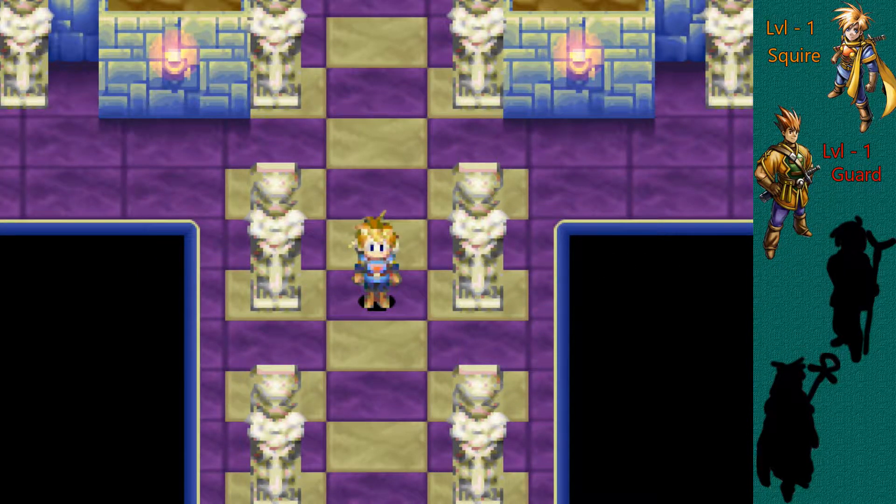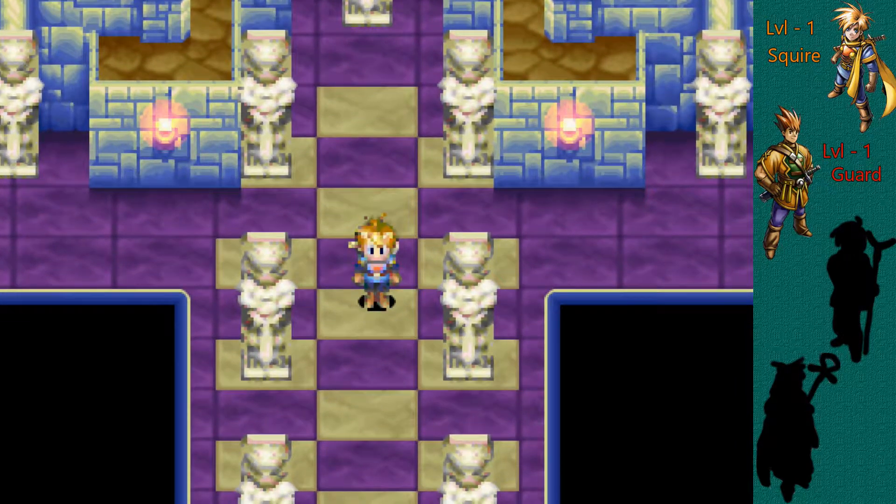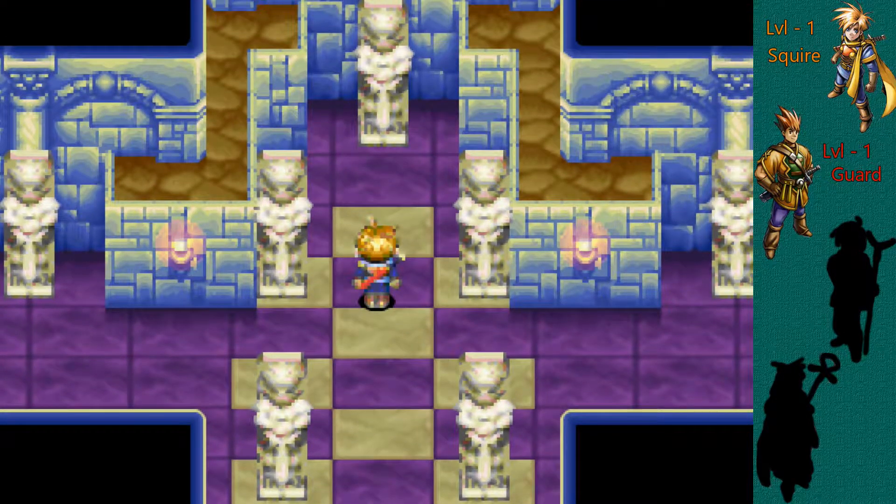What's going on, everyone? Metal Blade 427 here, and welcome back to Golden Sun for the Game Boy Advance. In the last episode, we made our way up here to the Soul Sanctum, our next dungeon in the game. We got a little bit through it, showed off the basic puzzle that's in here. But now we're in this room with all these weird statues.